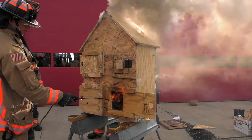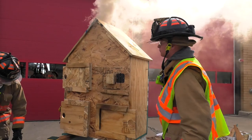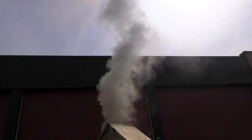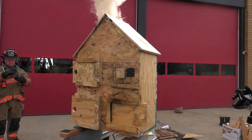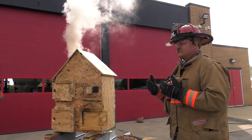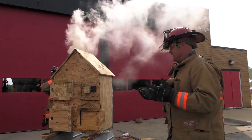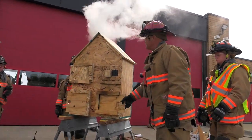What happened to our smoke? What happened to our velocity? The velocity slowed down quite a bit and the color of the smoke went to nothing. So if we control that front door rather than taking it off the hinges, how much better is it for us? The old tradition was the truck got there and the door came off the hinges. Now we have a different mindset — also things are burning a lot faster and hotter.